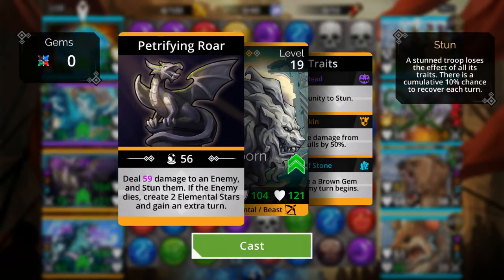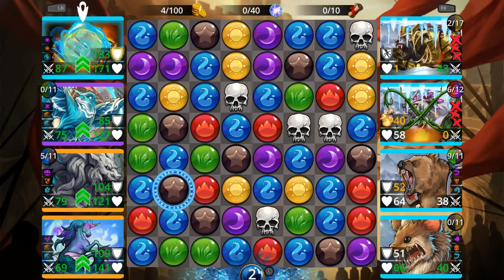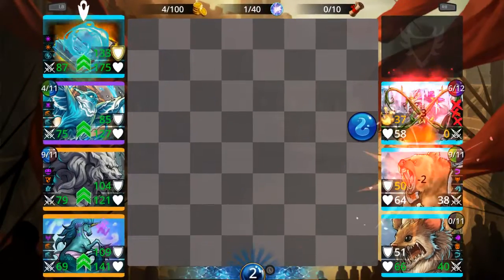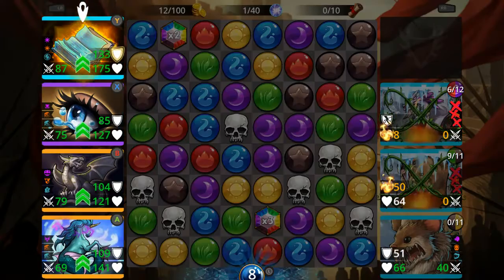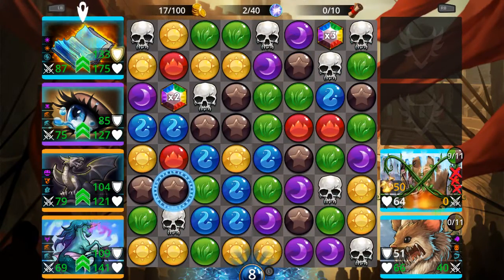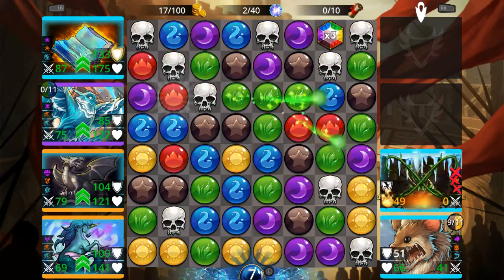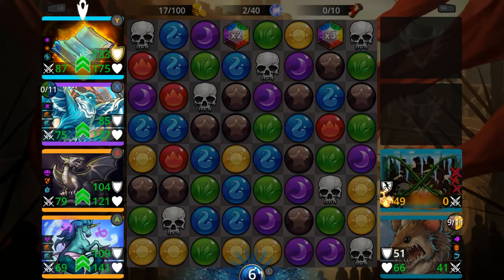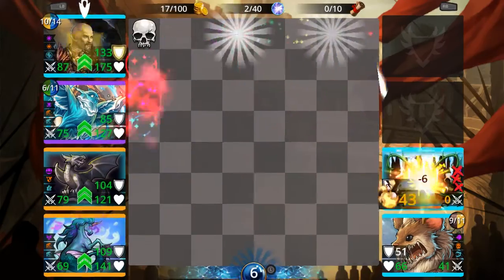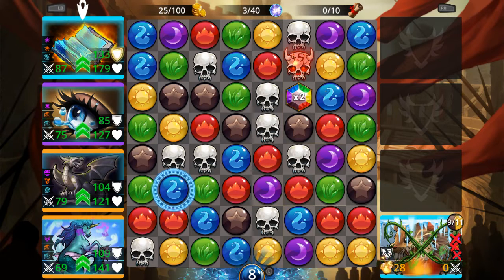59 damage — that's going to freeze them, but it won't take them out in one hit, so no stars for me. One stinking elf point — I guess I'm going to have to blow the board again. Let me go ahead and blow the board. I think I used too many sigils — I didn't want to be done that quickly.